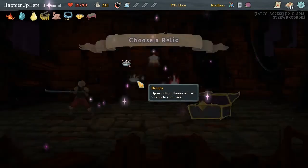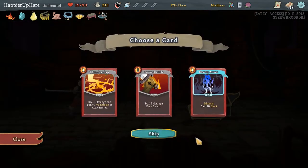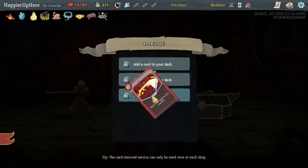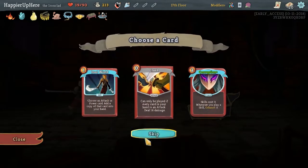Let's do Orrery - I would like an energy relic, but this is fine. So we can get something... Another Thunderclap. Is that a signature? Yeah, I'll take that - it's upgraded too.